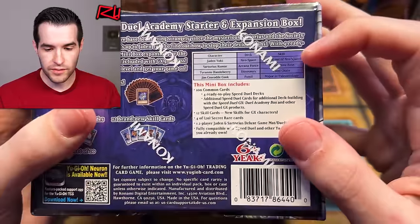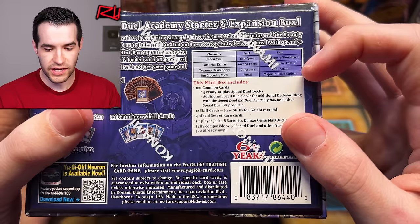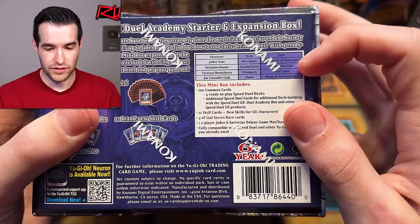The skills — I can't read that one, something about Neospace. Something Fate, Good Chain, and Major in Paleontology, not Psychology. That's completely different. I can't read — that's really, really small.